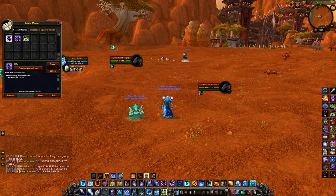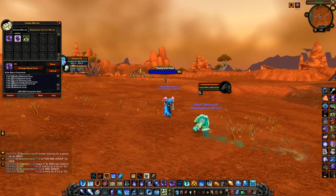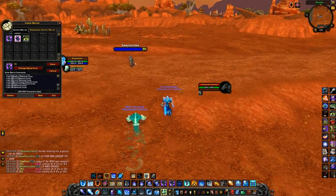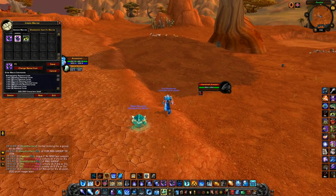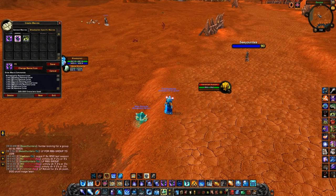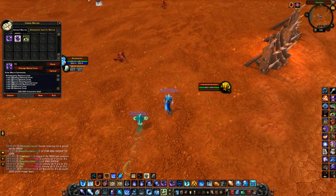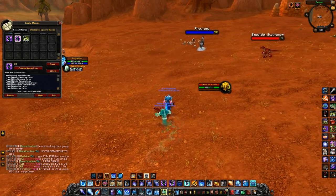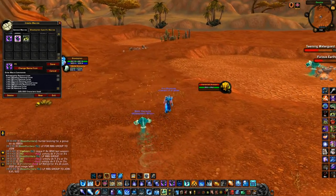Next is a normal Remove Curse macro — it removes curse on whoever I'm targeting, or if I'm not targeting anyone it removes curse from me. Then there's a specific macro to remove curse on specific players such as my healers. It's slash cast at and then the character name, so I have Zulu — a healer I typically play with — and that lets me instantly remove curse from them without having to target them, for quicker decurses during arena.